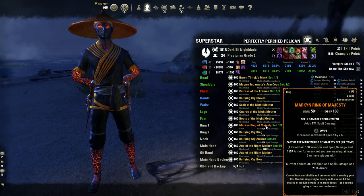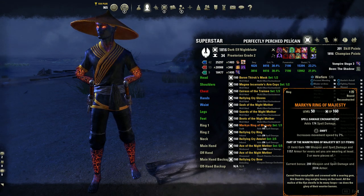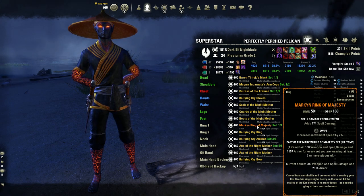For my mythic, I'm running Markyn. I think this is no doubt still one of the best mythics for PvP. It gives you 200 damage and 2.3k resist — a very strong balance of offense and defense for a one-piece. Definitely use this mythic.